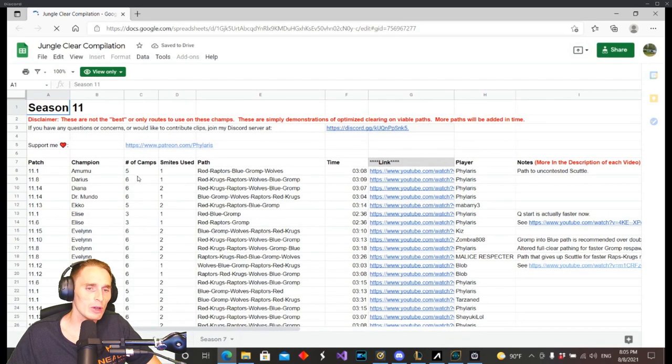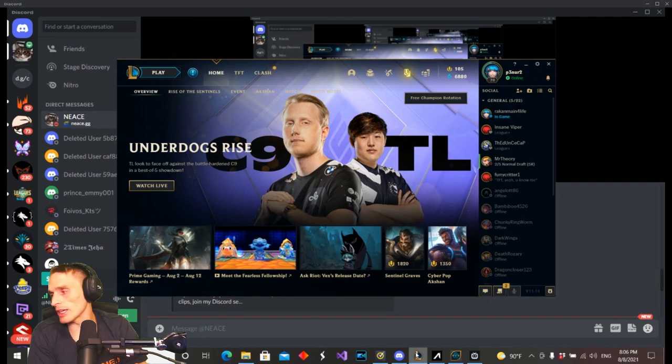All you have to do is just get a little stopwatch and start it every time you hit the camp — or just keep a mental note of how long it's taking, use the clock in the top right. Go ahead and play a ranked game. Let's see what you're doing.